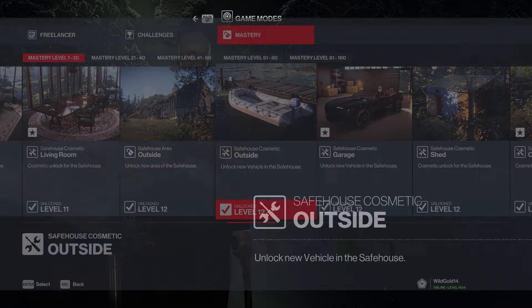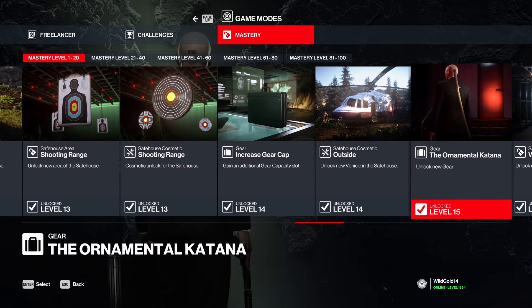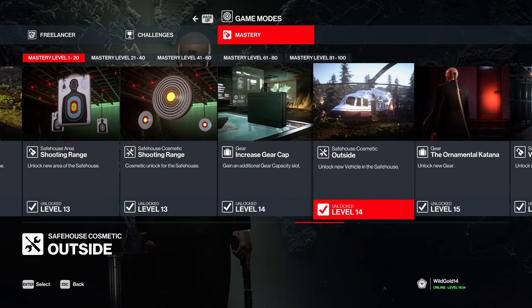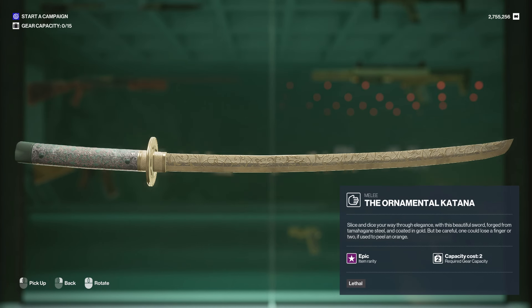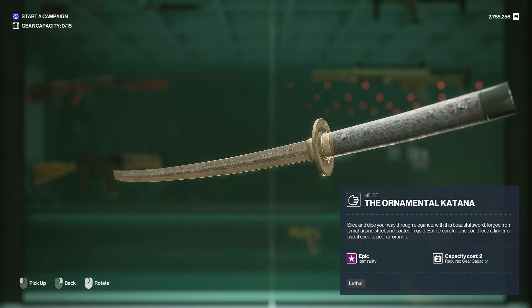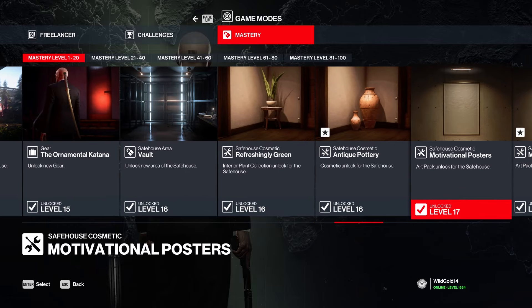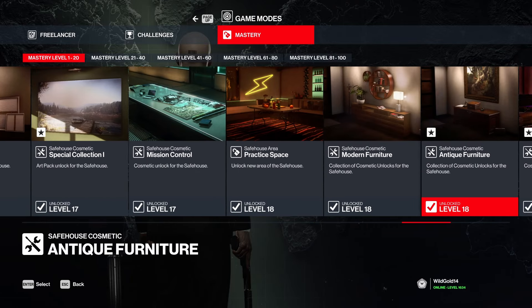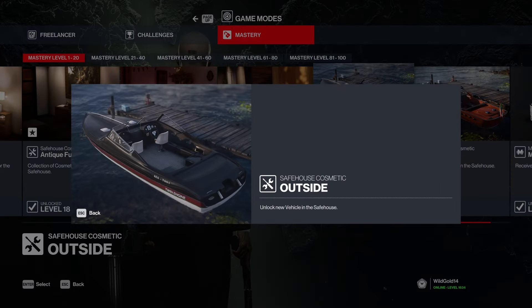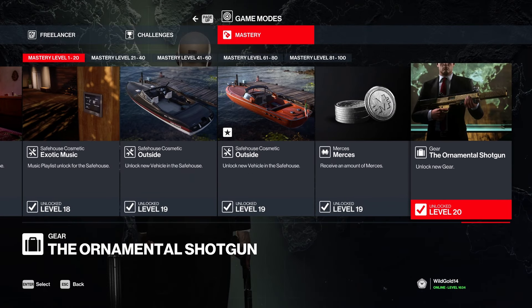Then we have boats and cars. There's also the ornamental katana - very good looking in my opinion, and a katana is useful since there are challenges requiring it. Overall a very decent unlock. Moving on up, we got two boats - a black one and a brown one.